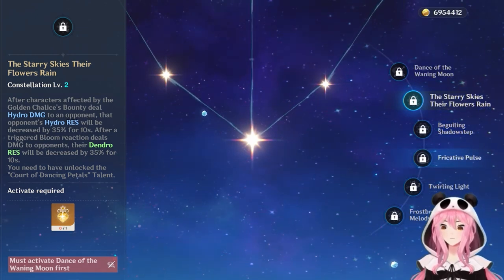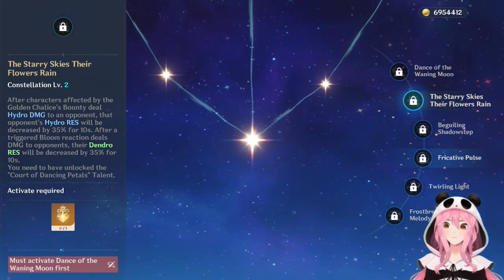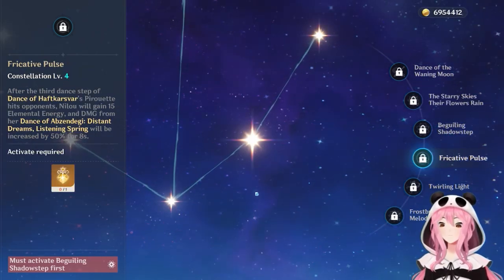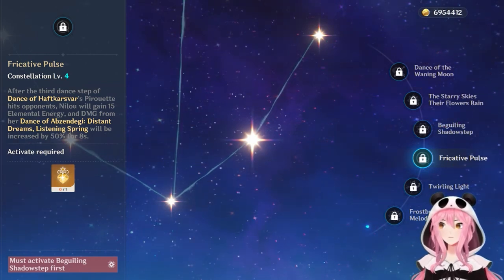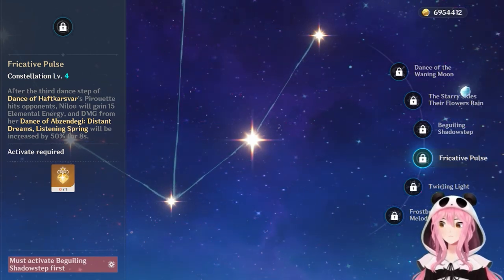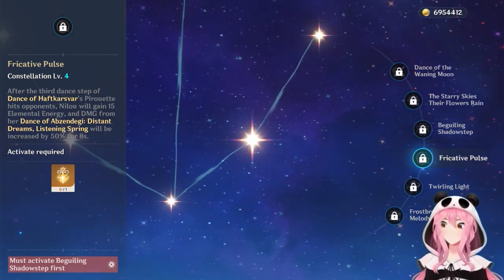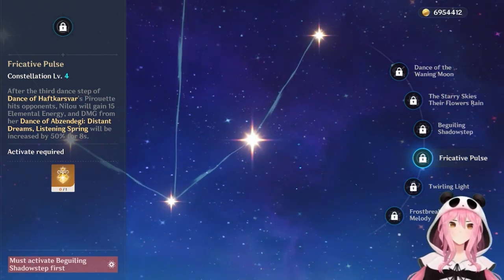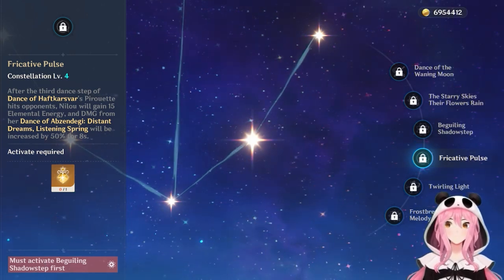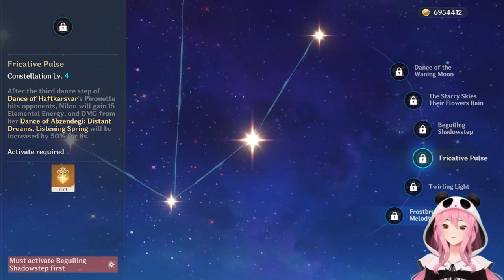C3 and C5 increase her Burst and Skill levels respectively. Since Nilou's personal damage isn't the focus, these are less impactful. C4, Frostbreaker's Pulse, grants 15 elemental energy after her third dance step and increases Distant Dreams Listening Spring damage by 50% for 8 seconds — a welcome change reducing energy requirements and boosting her burst damage.